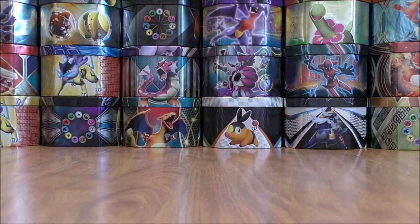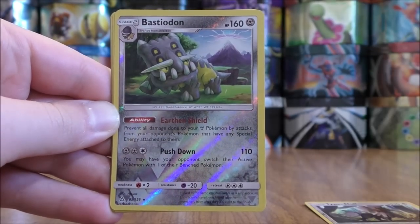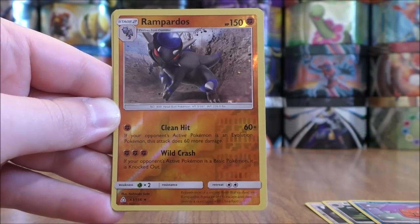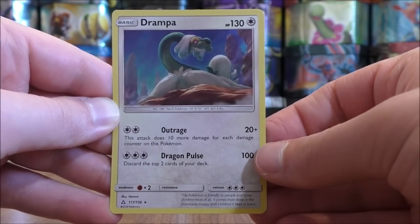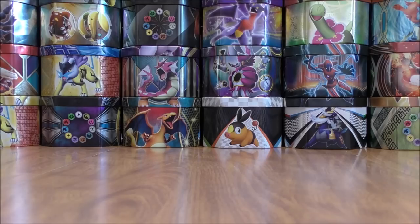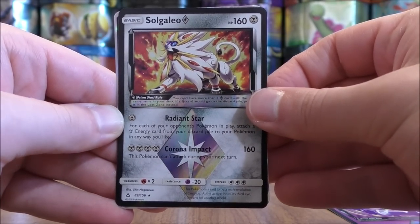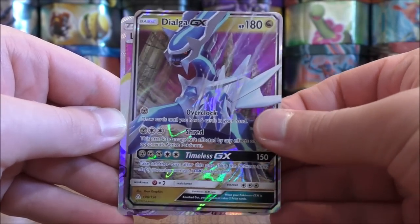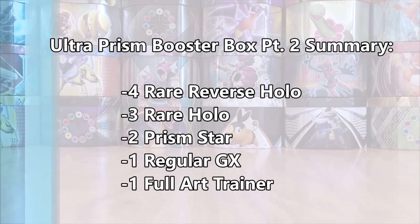So to summarize the pulls in part two: I was able to pull out four rare reverse hollow — Type: Null, Bastiodon, Frost Rotom, and Rampardos. And three rare hollow — Torterra, Luxray, and Drampa. For Ultra Rares and Secret Rares: two Prism Star cards — Lunala and Solgaleo. One regular GX in Dialga. And one Full Art Trainer in Lusamine. Unfortunately I did not pull a Secret Rare in the booster box.